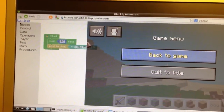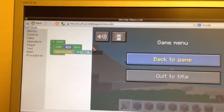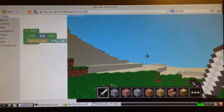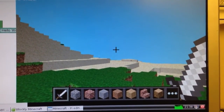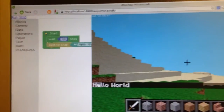OK, so if we just click on run and then go back to Minecraft — there we go. Hello World from Blockly Minecraft.